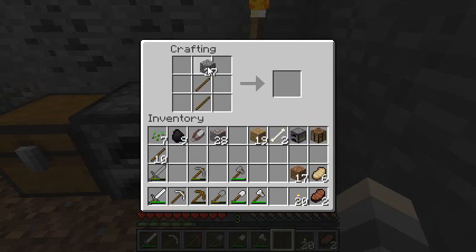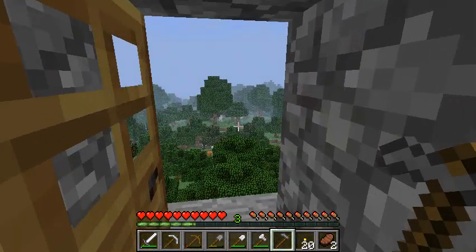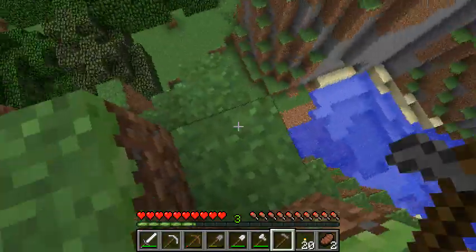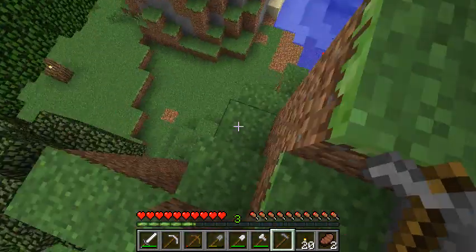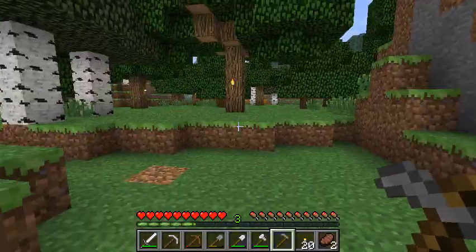You're going to need a hoe for farming because what we're going to do today is make a farm, and we're also hopefully going to shear a sheep so we can make a bed with the wool. Let's get started. You need seeds for farming — you can't get them from Home Depot — here's what you have to do.